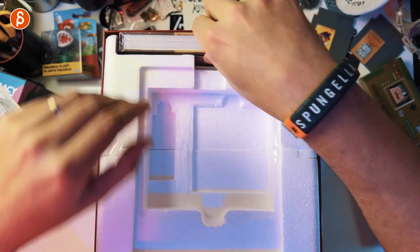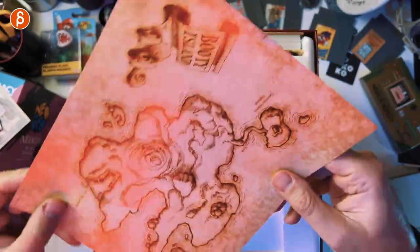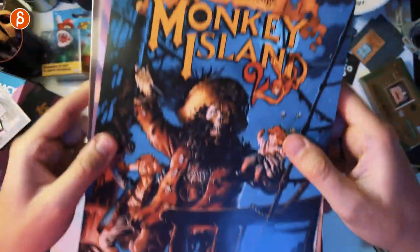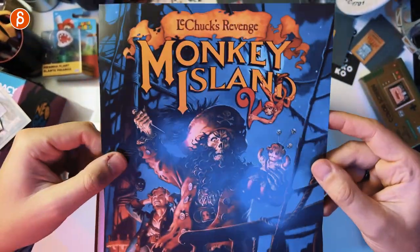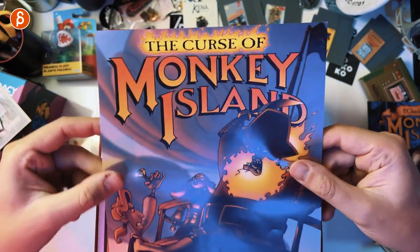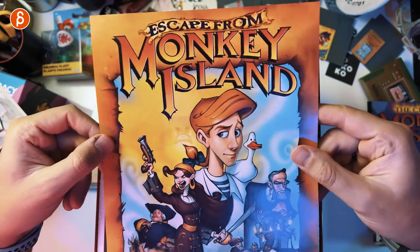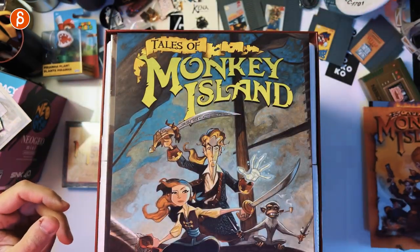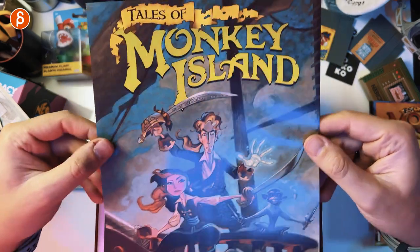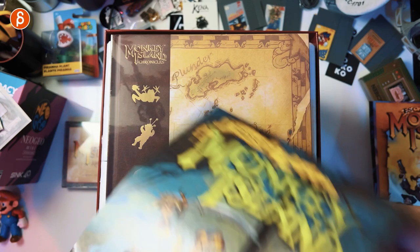Now here comes... what is this? Oh no, slightly ripped. The Monkey Island map. A little poster — awesome. Here's another one. That's the classic Monkey Island 2. That's cool. The Curse of Monkey Island — also awesome. Actually I've never played this one. I've only played part of this. I believe so — I know I skipped one.